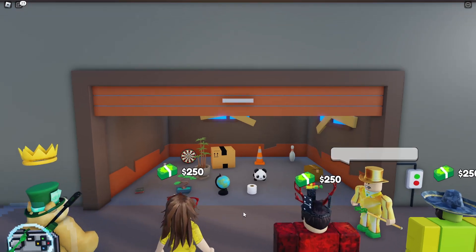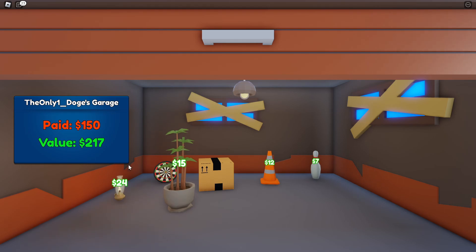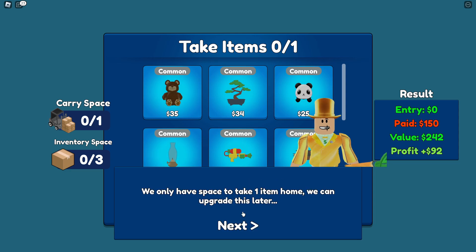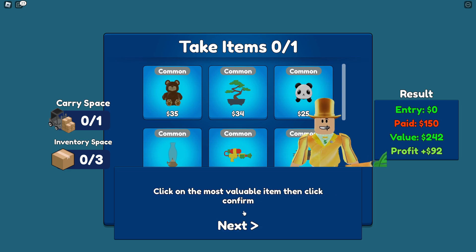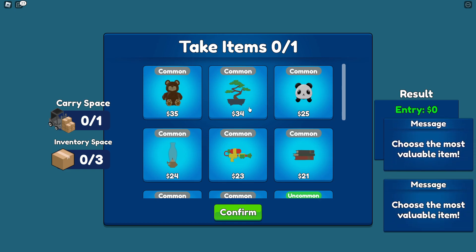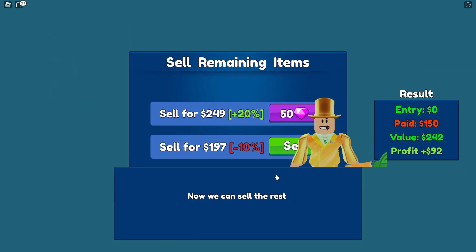Let's see how much it's worth — it better be worth more than what I paid. It is, we've made a profit! We only have space to take one item home, we can upgrade this later. I need to click the most valuable item then click confirm. The most valuable item is this teddy bear, but I want this bonsai tree. I can't take the bonsai tree, I have to take the bear. I'll take the bear.